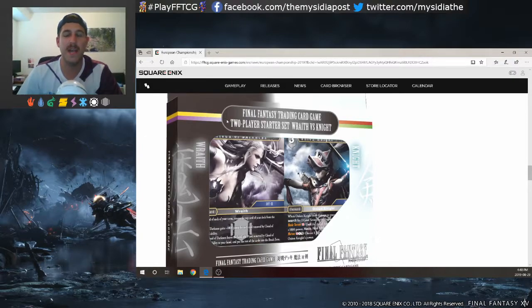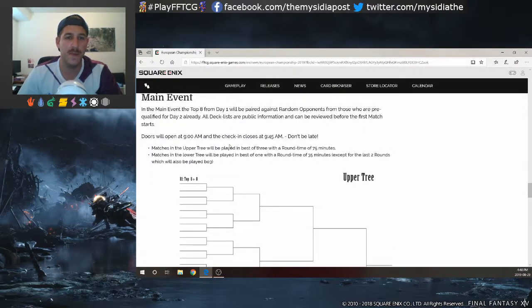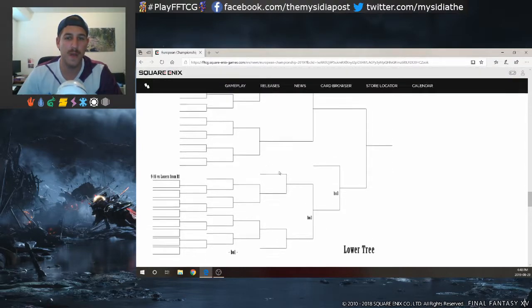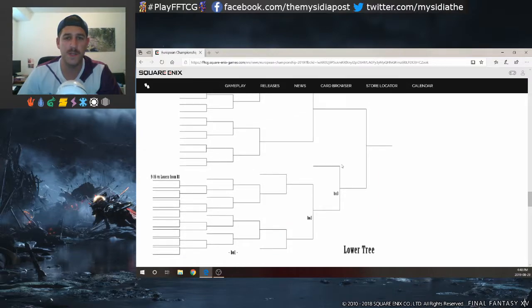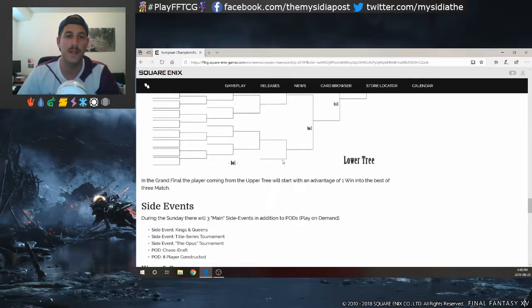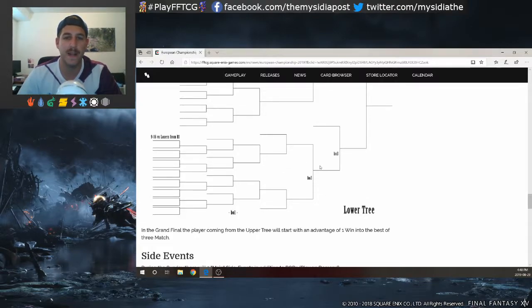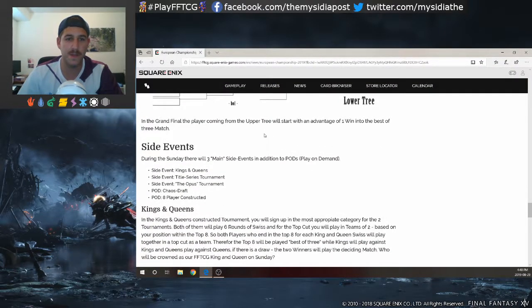They also mentioned that the new starter deck is going to be legal for this tournament, which is pretty cool. For Day Two of the European Championship, the bracket shows the upper tree, and if you drop to the lower tree it seems like you can actually make your way all the way back up - which is pretty insane. You should note that if you're in the lower tree you're playing more matches to get to the end - it's going to be a real gauntlet. The lower tree also looks like best of one until you get to the final brackets before rejoining the upper tree.